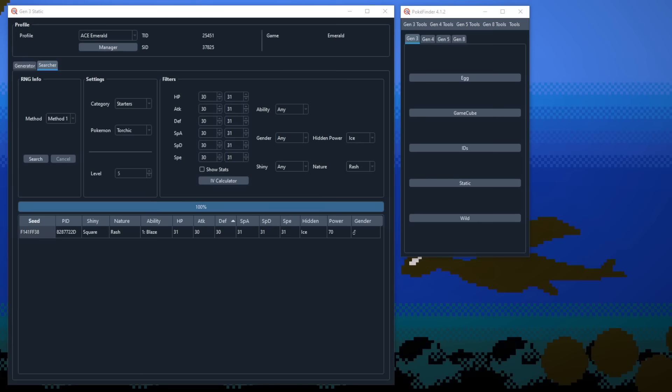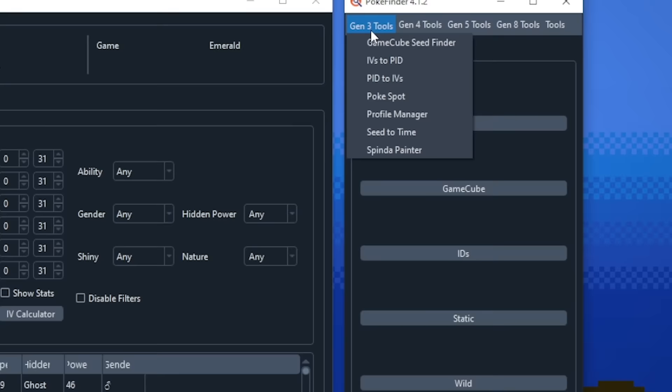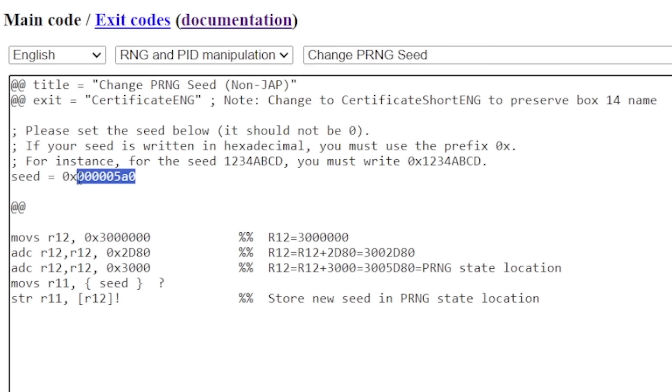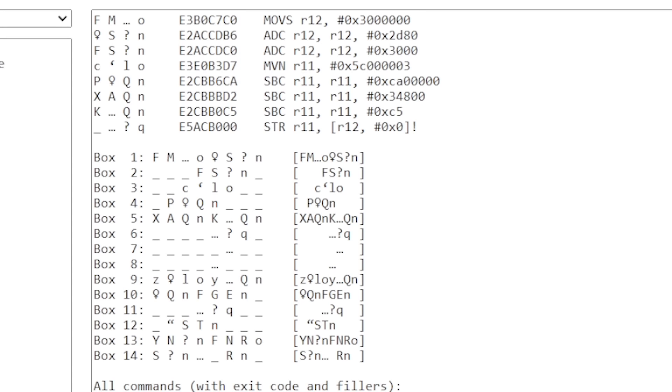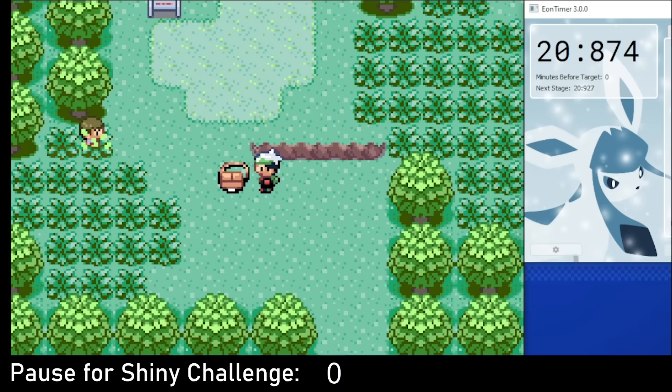We can do much better. From the Generator tab, plug in 24DC as the seed and set the initial advances to 55,000. Copy the PID from that RNG state, open the PID to IVs tool in PokéFinder, and paste in the PID. We get a couple of results — all identical except for the last one, which says XD Colo. We're not playing Colosseum or XD, so we know the seed value we need is 975CB734, and that's what we plug into eShark's calculator. With that code in place, every time we look at the summary of our glitch Pokémon, our game's RNG state will be exactly 1,252 frames before the 6 IV target. A nice and easy 20 seconds.